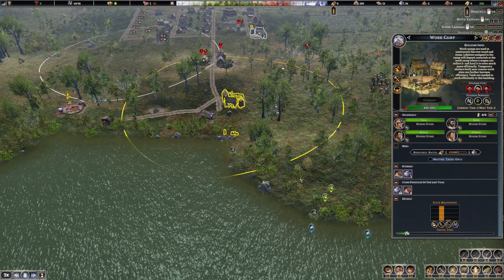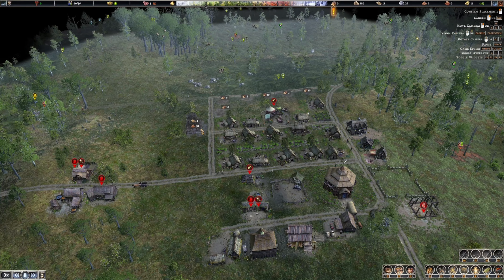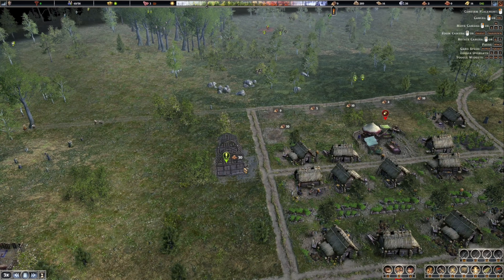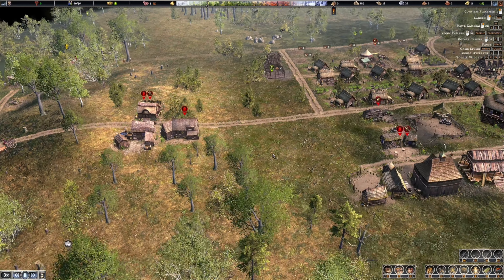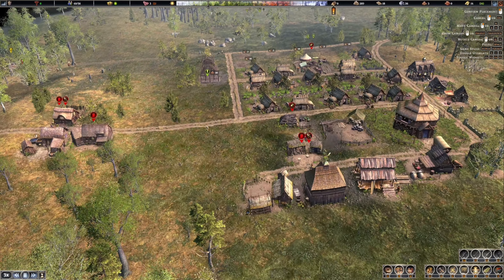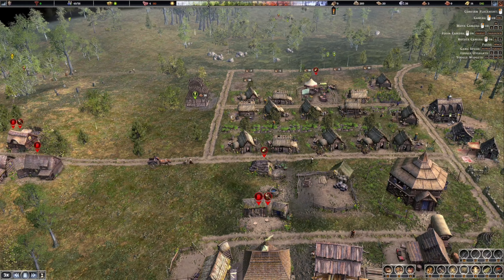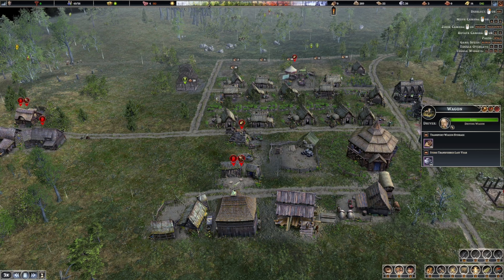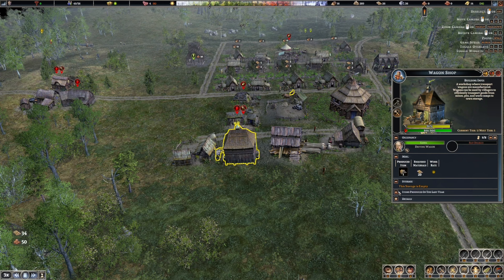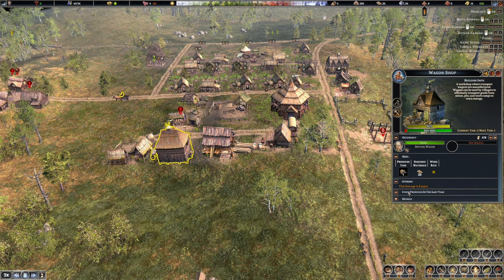We're going to clear out all that stone and get some of those big trees out of the way. Prioritize the school. All we need is the 30 clay then we can get this going. Structure on that - enabled. There's our wagon - did we make that or do we always have a wagon? It doesn't say it produced anything.